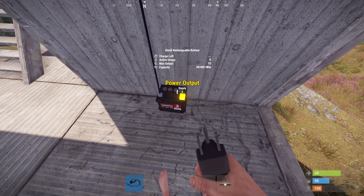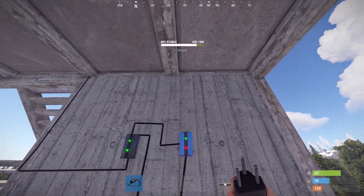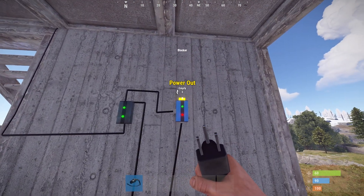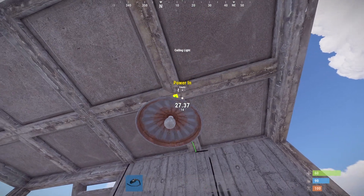Now we can wire the power output into our blocker, place down our ceiling light, and then wire the power output from our blocker into our ceiling light.